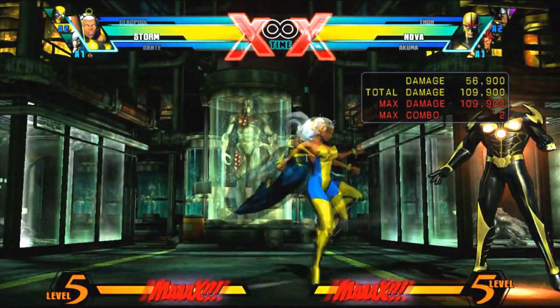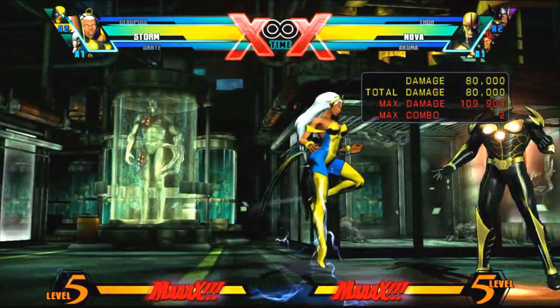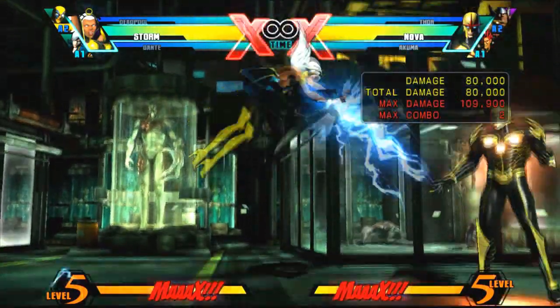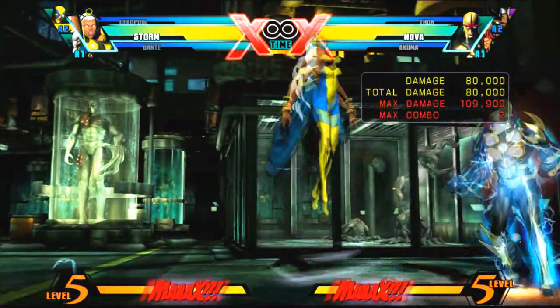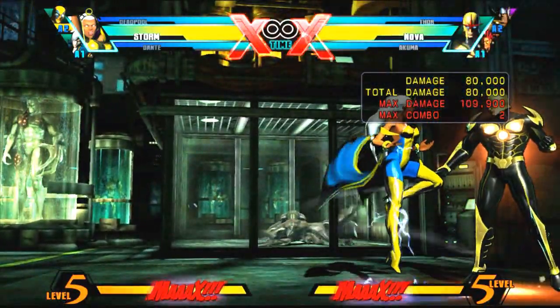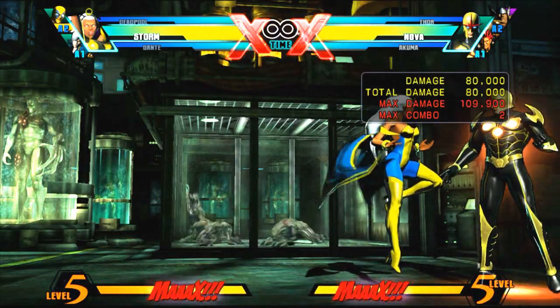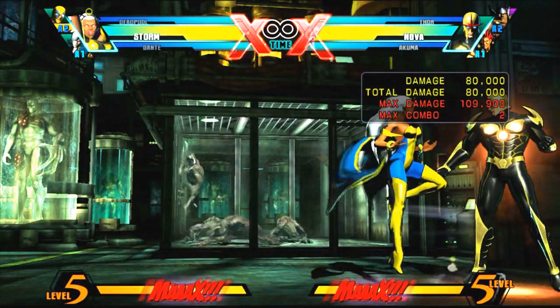After the medium hard, you want to jump forward. When you jump forward, you want to hit downward light special — jump downward light special. You want to catch it just like that. That's how you're going to catch the character and keep them up in the air. To practice this, just keep doing forward and lightning attack until you get used to it.